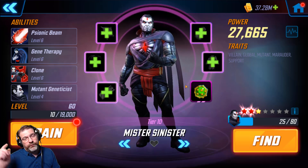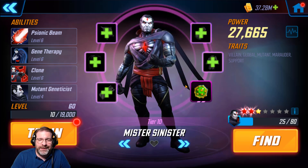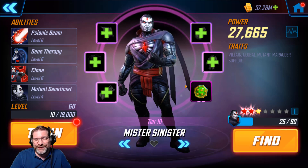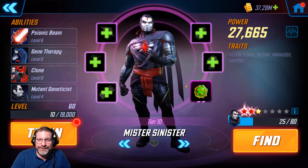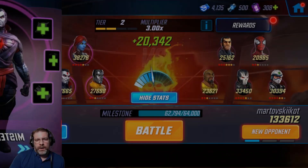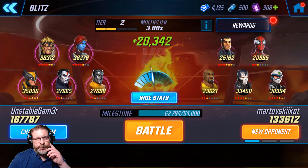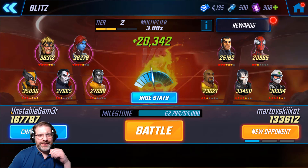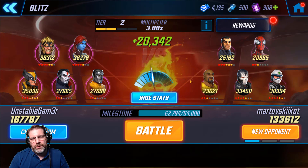All right, so now let's head on over into Blitz — I haven't even been in there yet. Here's what I decided to do. I got the three Marauders: Sabertooth, Mystique, and Mr. Sinister. Then I decided to throw two Mutants on there — Colossus and Wolverine — just because of their synergy. We've got quite a spread: three in the mid-30s and two at 27K. We're still fairly low in the tiers, so let's go ahead and jump in.